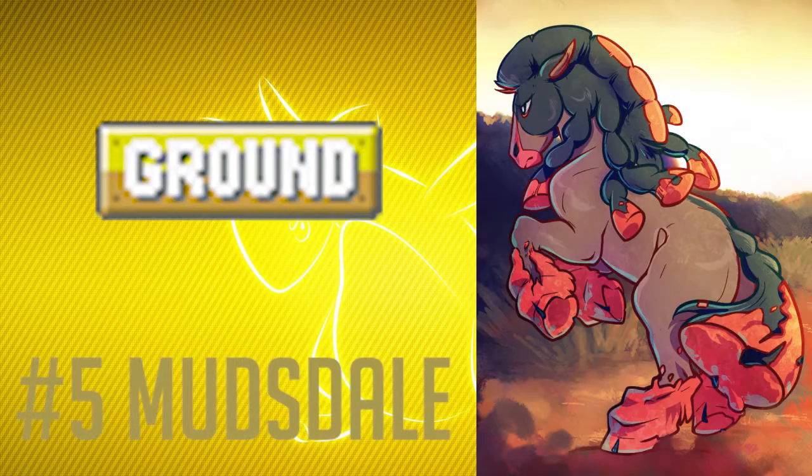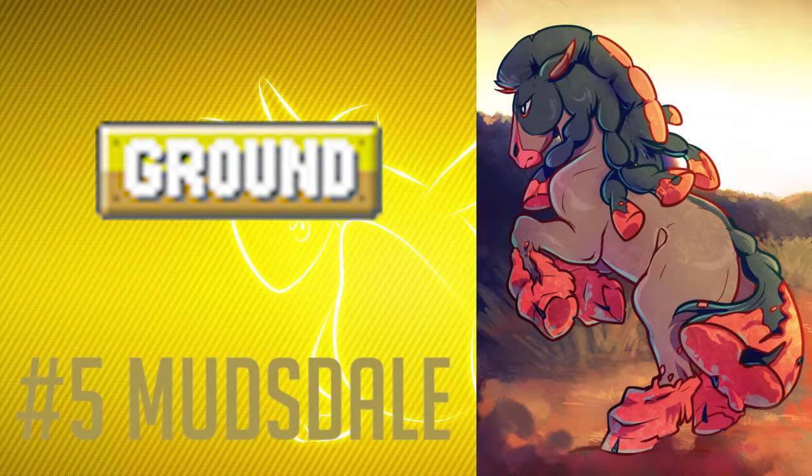Now going all the way from generation 1 to generation 7, with the 4th pick, we have Mudsdale. Now Mudsdale is really, really a cool mon, and talking about defenses, this thing is powerful when it comes to defenses, and it's got a great attack stat too. With the move High Horsepower, being able to gain more power and more attack stat every time you attack — that's a great strategy, really. And it really is a mon that is simplistic; it is just a pure ground type, but just because of how great its stat distribution is, it really is one of the best competitive mons if you exclude the legendaries that generation 7 introduced. So yeah, Mudsdale deserves to be at the number 4 spot on this list.